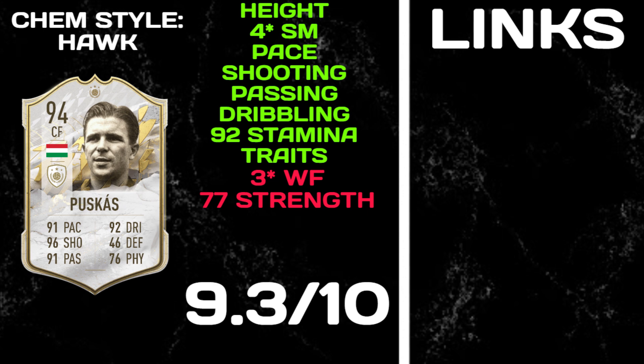For the chem style we went with a Hawk — the shooting boost is very unnecessary but it gives a plus-five pace to 96 total, plus-ten jumping, plus-ten aggression, and plus-five strength. For the pros: his height at five foot eight means he feels great on the ball and turns well. Four-star skill moves, pace, shooting, passing, dribbling — his full shooting breakdown is 98 positioning, 97 finishing, 96 shot power, 95 long shots, 94 volleys, 93 penalties.